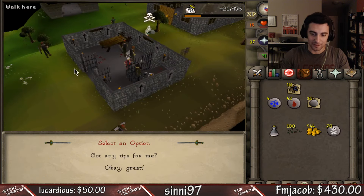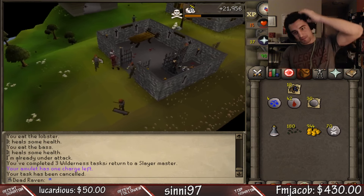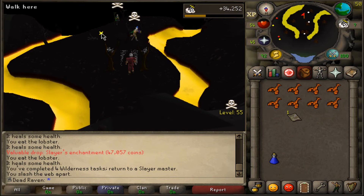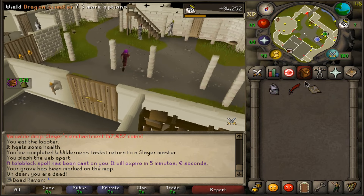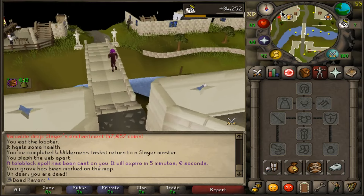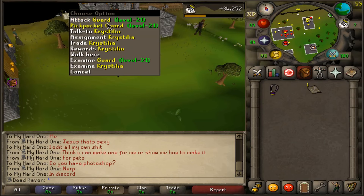One of seven hellhounds — well, guess we're doing it boys. It's going to take forever. The PKers got nothing off me — just some lobsters. Actually, this just made it quicker for me to get here. Thanks PKers, lol. All right, next task, let's see what we're going to get.